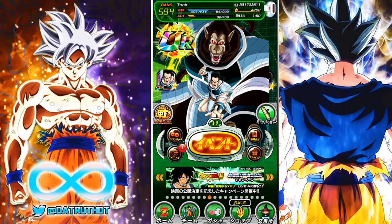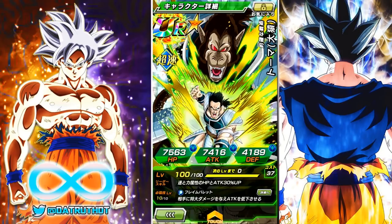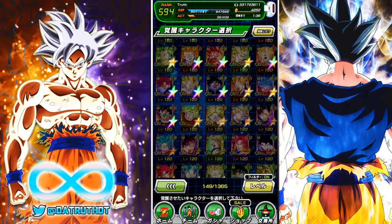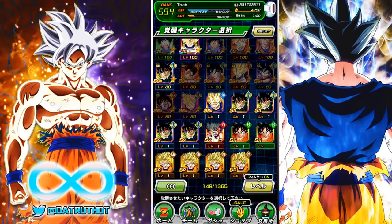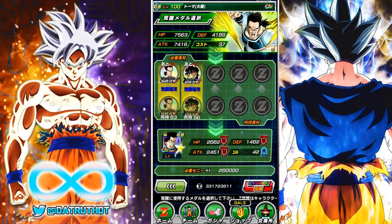Along with the Bardock event revamp that just dropped a few days ago on JP, several of the great apes also got dokkan awakenings. Today we're going to look at Tora, because Tora is definitely the best great ape character, and he may very well be the best giant category character period.